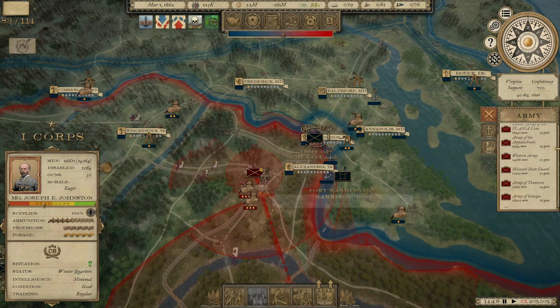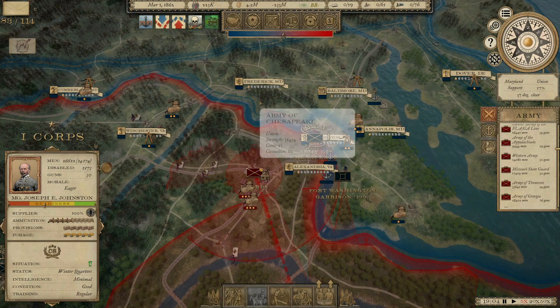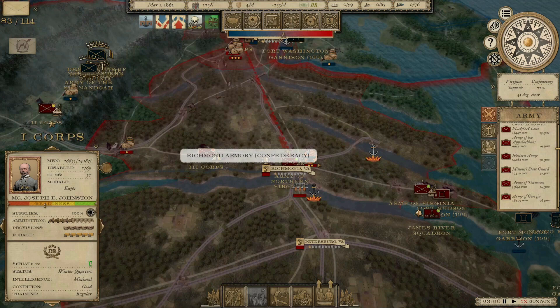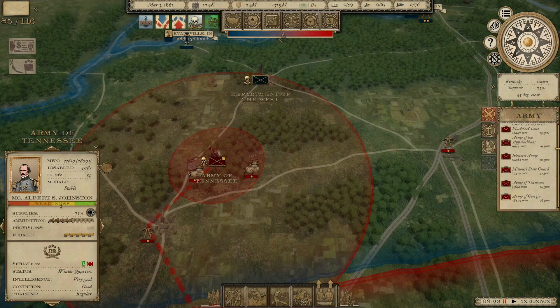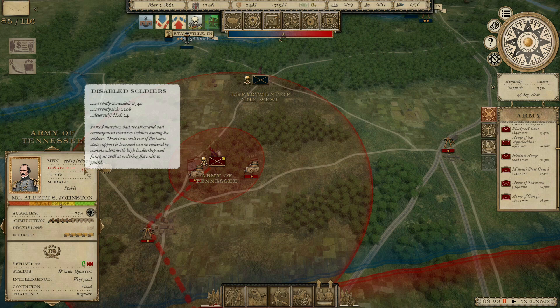Other than the Army of the Chesapeake at 31,000 strong, he doesn't have any armies in the area. It's March 3rd, 1862, and the Missouri State Guard has reached their destination — they are in the process of taking Cairo. We've got some food issues here, some serious attrition: 5,000 disabled soldiers either wounded or sick — 2,700 wounded, 2,200 currently sick.